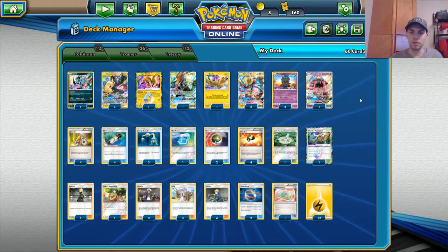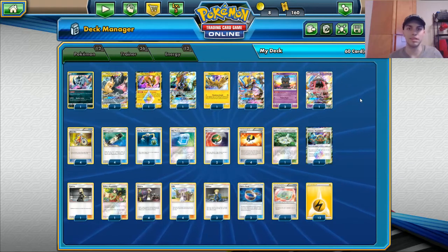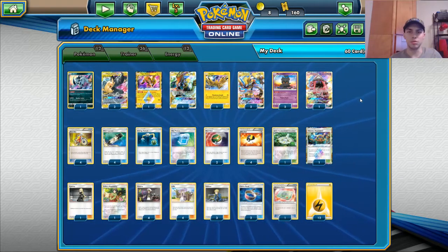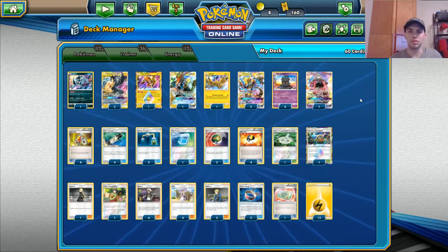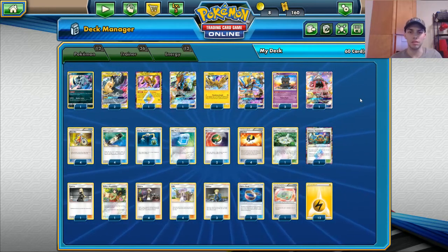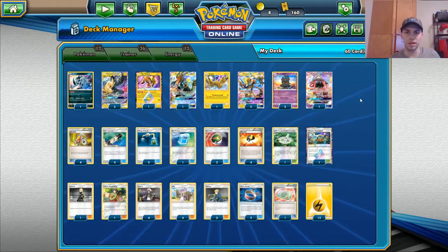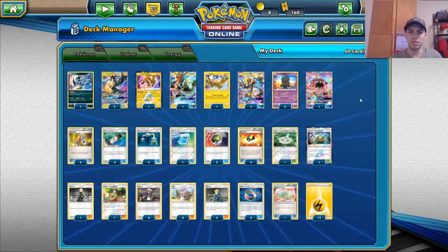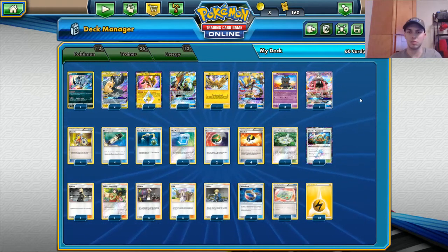Hello and welcome to another Orange Dragon Gaming deck profile. We are going to go over a Pikachu Zekrom GX list that one of our local players, Francis, took to top eight in Collinsville. We're very proud of you, Francis — good work. Hopefully we get that regional win for you next time. He's quite the player and a great kid.